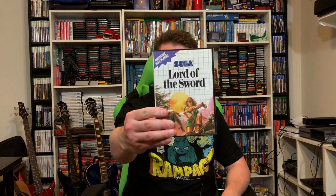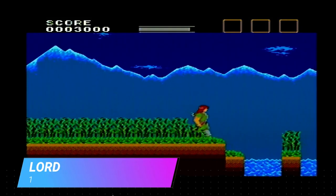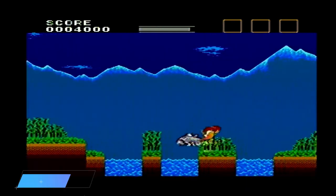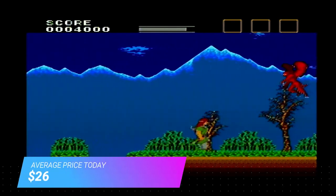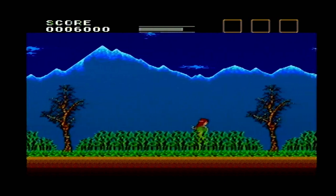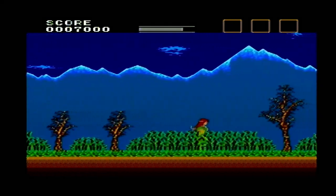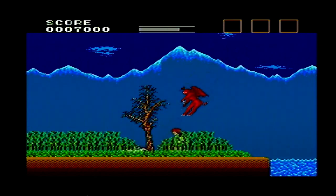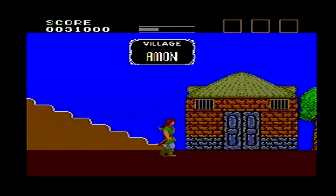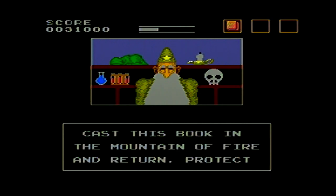Up next, another action game with RPG elements, definitely not to be missed, and with a great soundtrack too: Lord of the Sword. Looking at this game now, it bears a striking resemblance to Zelda II: The Adventure of Link — I really think that's what they were going for. Graphically this game looks good and while the map isn't huge, it makes up for it in all the fighting you've got to do. Lots of towns to explore and people to talk to, much like Adventure of Link.